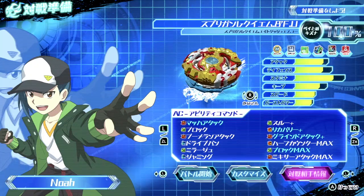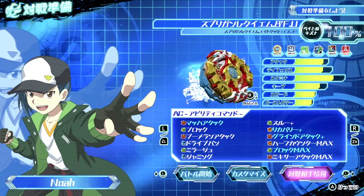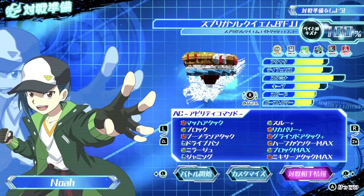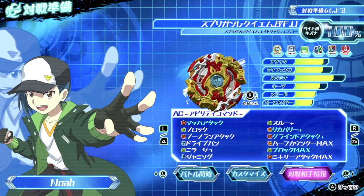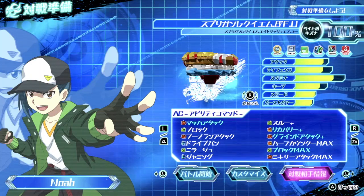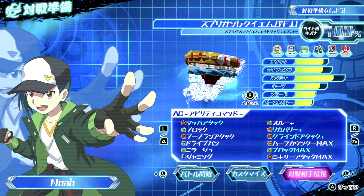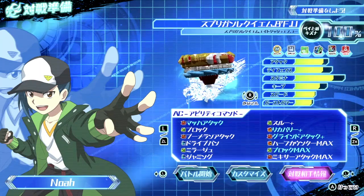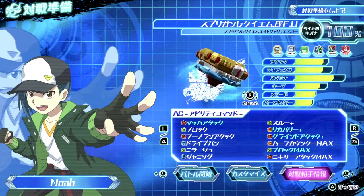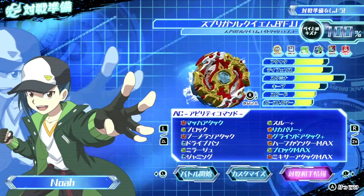My Beyblade combo is Spriggan Requiem, 8-Flow Unite, and I am just in love with this combo — not because it performs well, I'm sure there's other combos that probably perform a lot better, but I just think it looks so great. It comes with the 8-dash disc, which I really like the way it looks. The flow frame goes so well with Spriggan Requiem's god tip. We have the Unite Driver — kind of a maroon, royal red driver color — and it just looks so well with Spriggan in general. The white rubber tip goes with Spriggan Requiem's rubber, and I really like how you can move around the Beyblade in this game. It feels like you have so much control — Spriggan's like dancing and moving around.